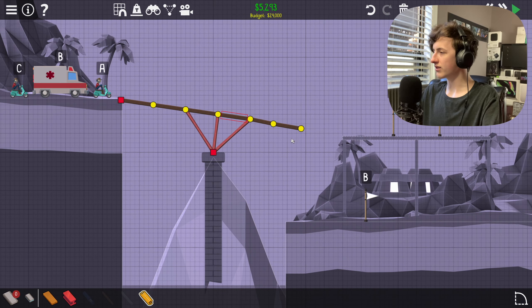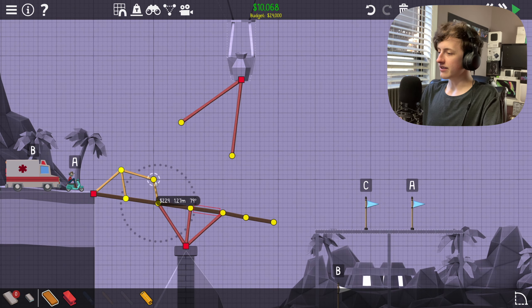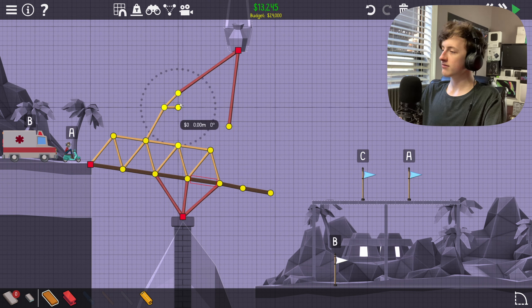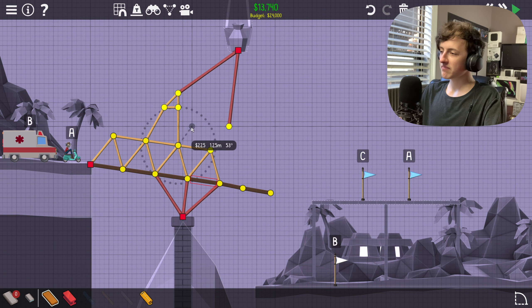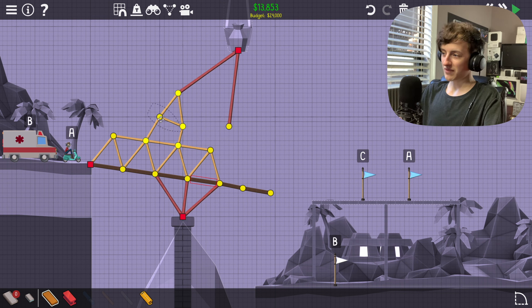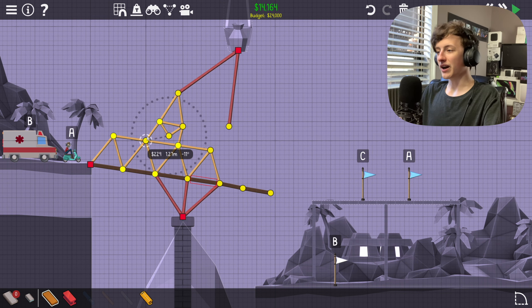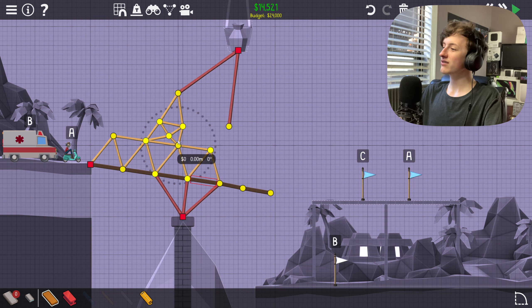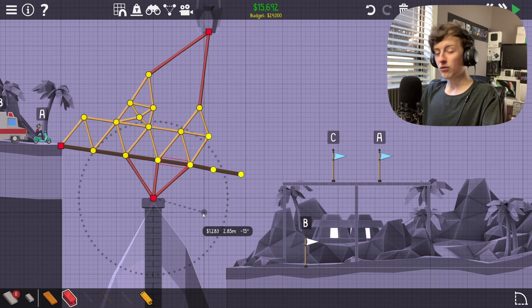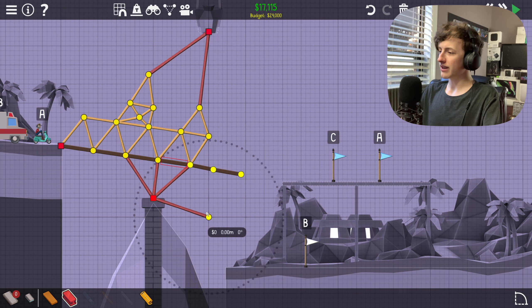There are no anchor points on this side, which kind of sucks. But hey, whatever — add in the wood, more wood. More wood may not be the strongest, it may or may not break sometimes. But it works and it's cheap. That's what we have to do — cheap bridge. Can't make it safe, gotta make it cheap. It's the rule of life.